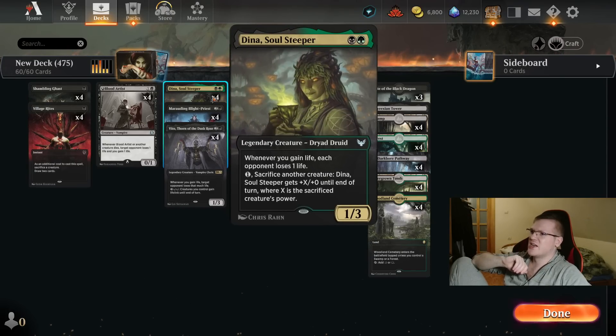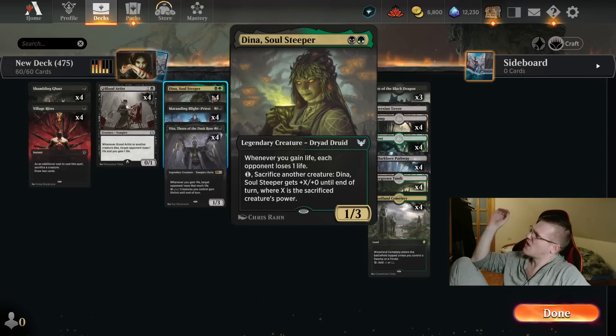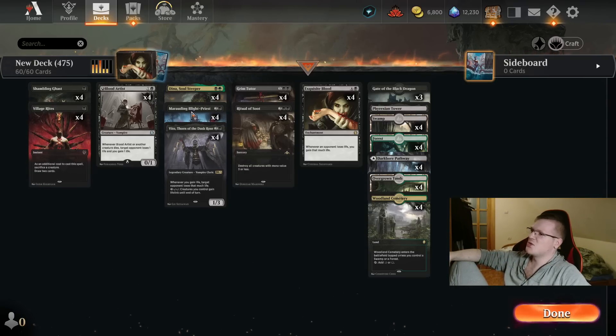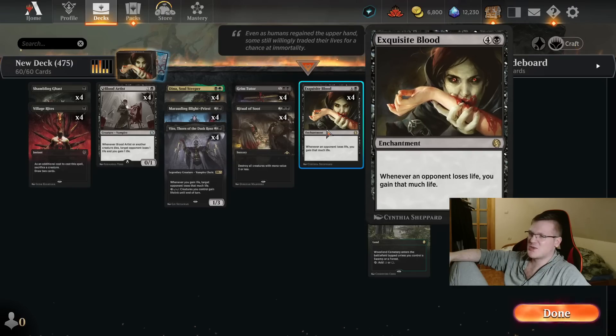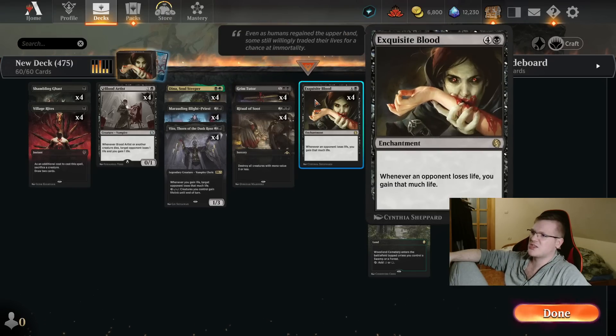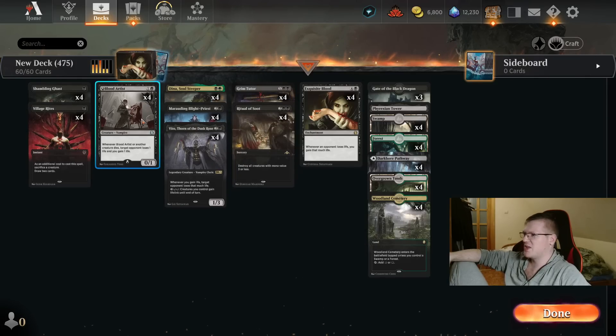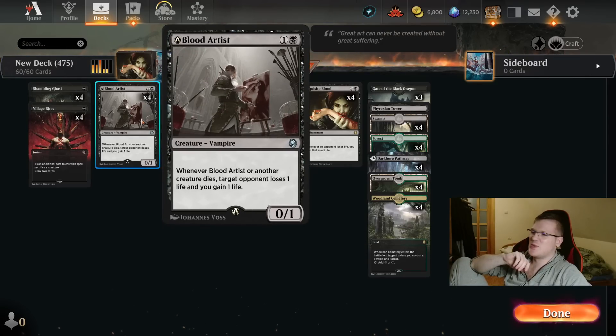And also, Dinah Soul Steeper — what an amazing card, what an amazing woman. Absolutely lovely. So we have three of these cards. We have Exquisite Blood. It's such an easy combo. We have Grim Tutor to fetch the Exquisite Blood, Ritual of Soot for those pesky aggro players, and a Blood Artist because it fits here perfectly.